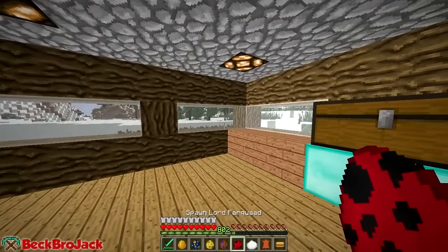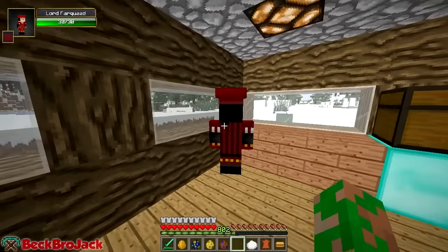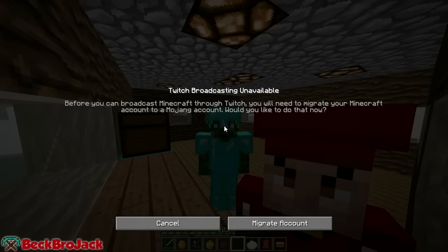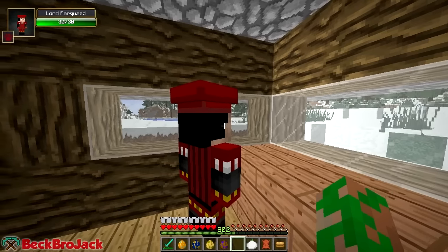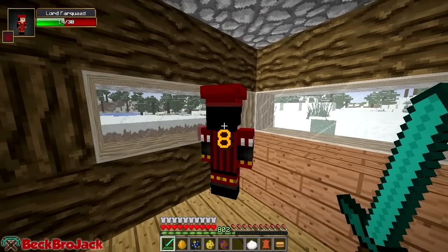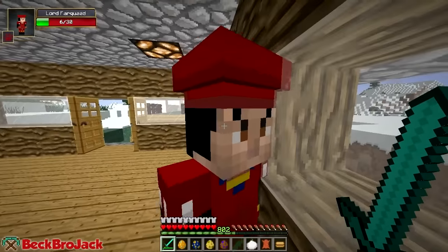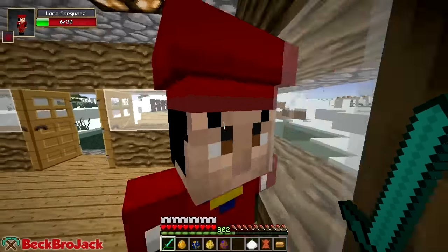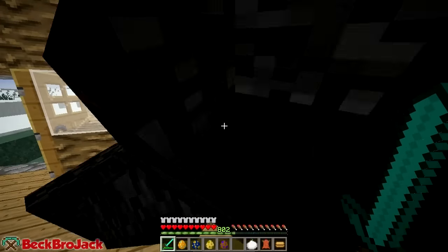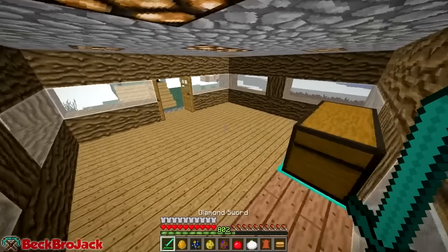We have Lord Farquaad - I believe he was from the first movie. He was like the antagonist dude. I believe he's supposed to be really short. Is he really short in this? He's kind of like regular height. In the movies he's like really tiny and he's just such a bad dude. Does he do anything to me? Hey buddy, I'm slaying you. He has a weird funky hat on - he looks kind of short. It's kind of hard to tell because of his hat - I guess his hat is like really huge or something. And Lord Farquaad is dead and he drops apples. I don't know if that's some sort of reference to the movie, but apparently he drops apples.